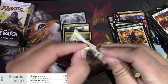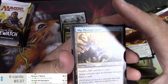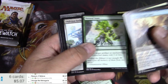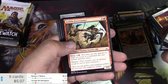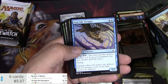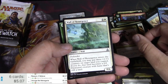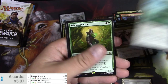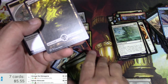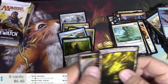Oath of the Gatewatch. Slip Through Space. A Scythe Master. Oblivion Strike. Stalking Drone. Got a Wastes — that's pretty decent. Dwar Isle Avenger. Birthing Hulk. Cliffhaven Vampire. Wall of Resurgence. And Sylvan Advocate. And a full art. Sylvan Advocate — what's the price nowadays? 85 cents. Better than most of those rares.